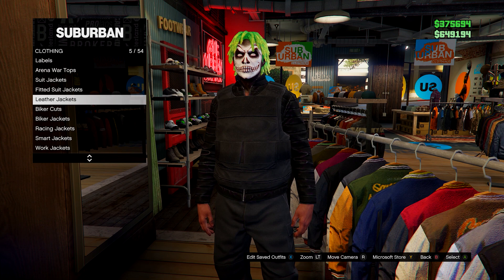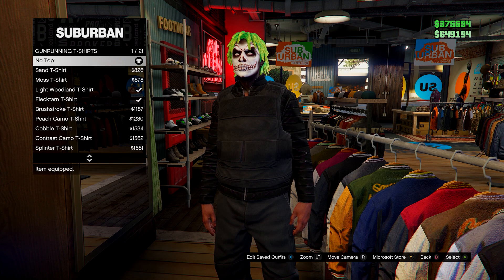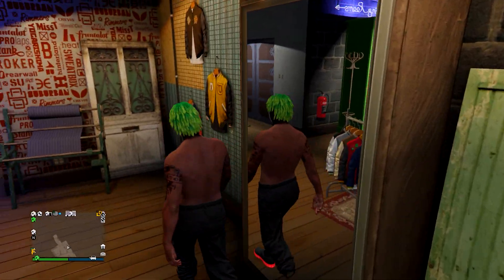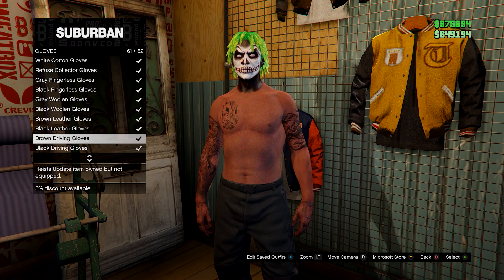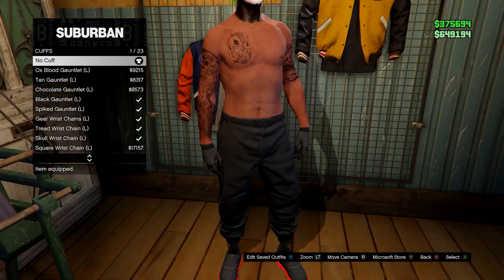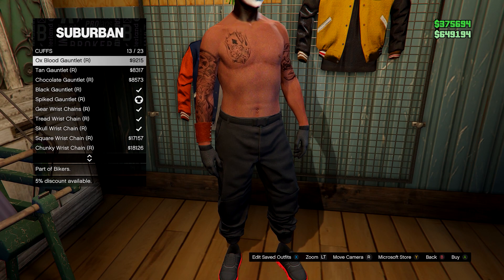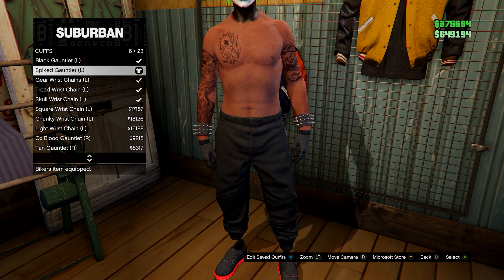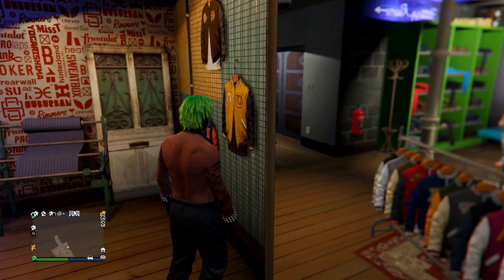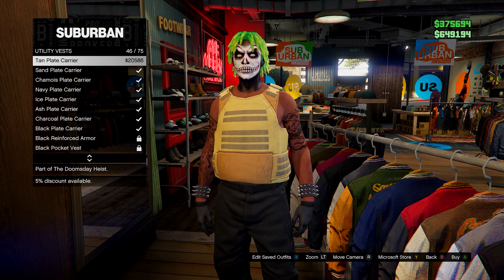Make sure you remove your top. Then from here, go to gloves on accessories and go down to the black woolen gloves. From here, go on cuffs and equip the spiked gauntlet on both arms — right and left. Then go back to tops, go down to utility vests. You want to go for number 43, the peach plate carrier.